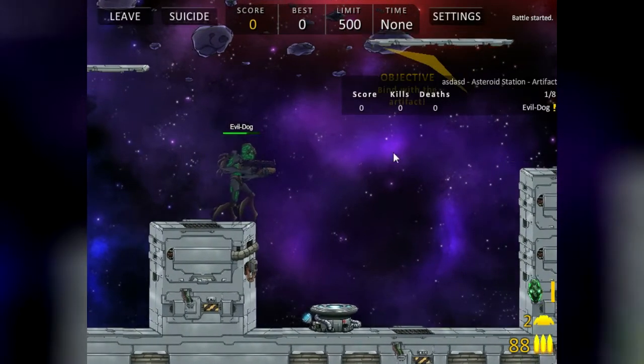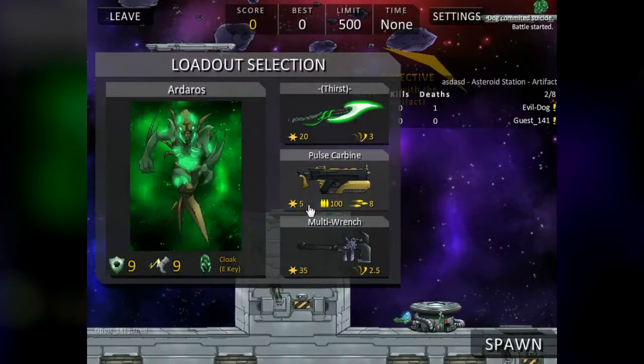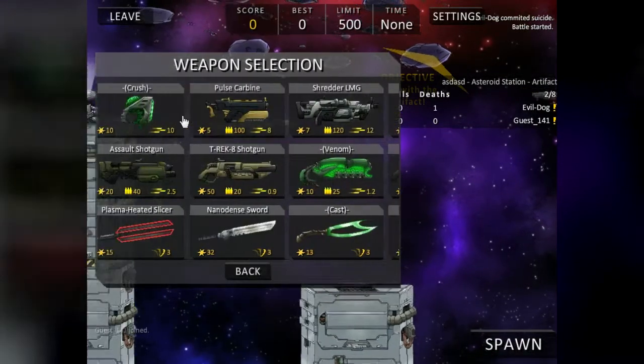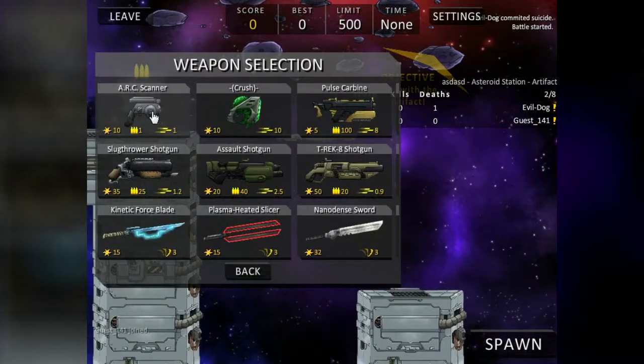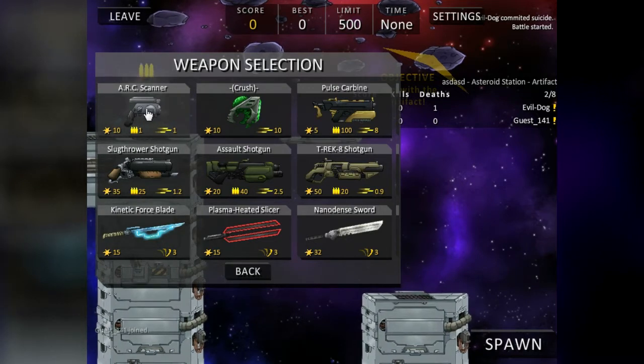Let's go over all the weapons. We've got the ARC Scanner — basically it's a scanner, it shows you where the other people are. I'm gonna show you that.